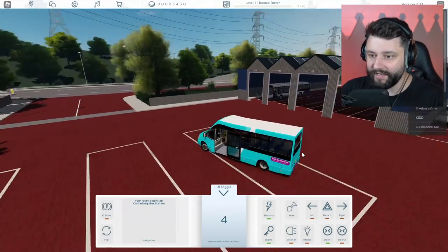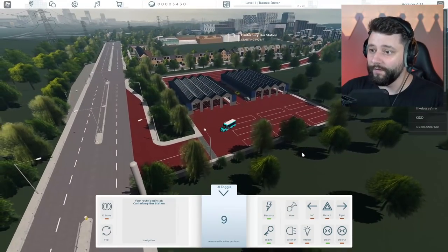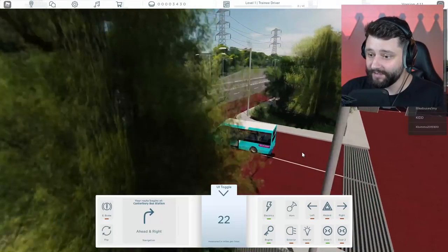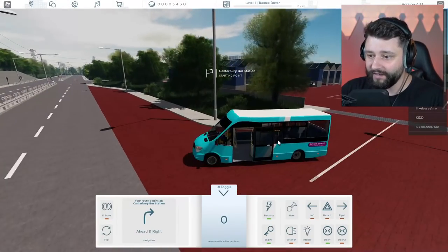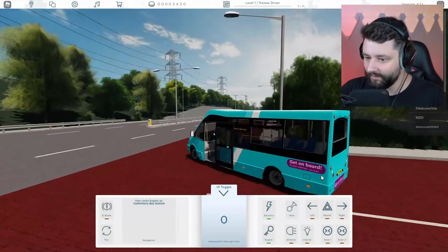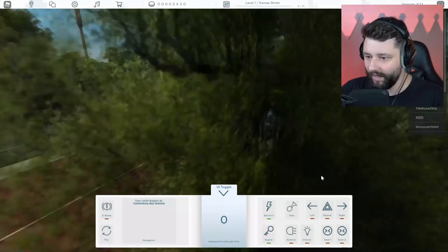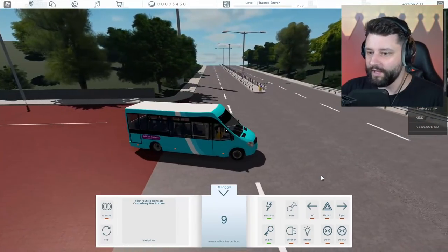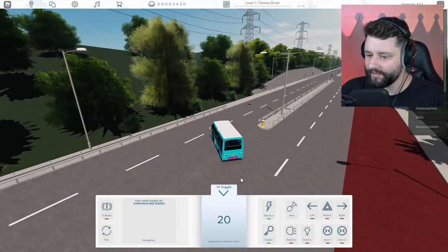But if I start heading out, the starting point is all the way over there. This update is freaking amazing right now. I'm driving and I haven't shut the door! Door one — close. So I've got to remember, we're in the UK, so I've got to drive on the correct side of the road. If I just get rid of the UI for now and get over to my starting point — where's the easiest way to get over to it?